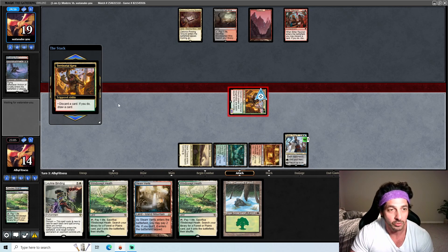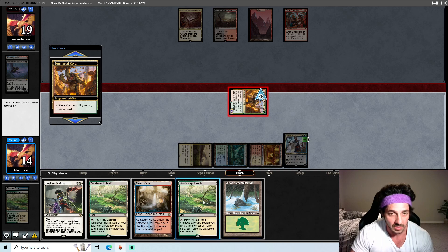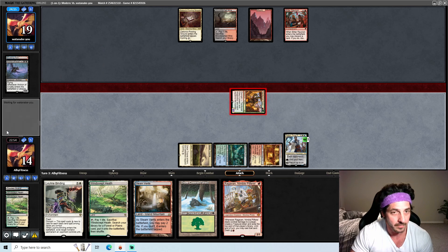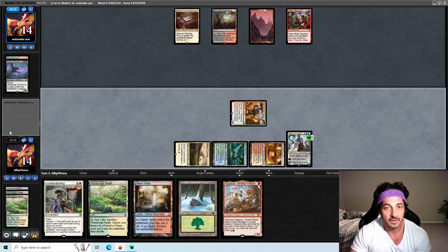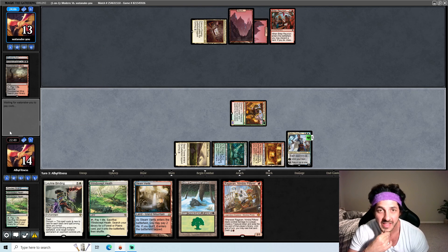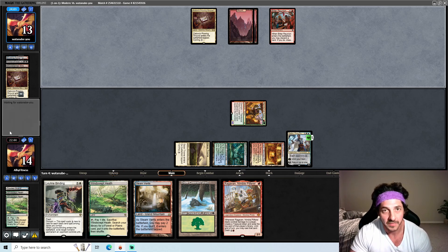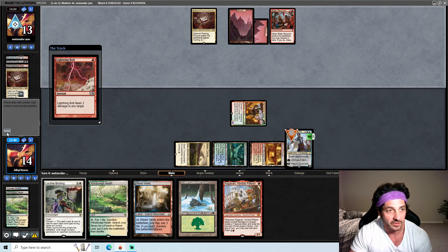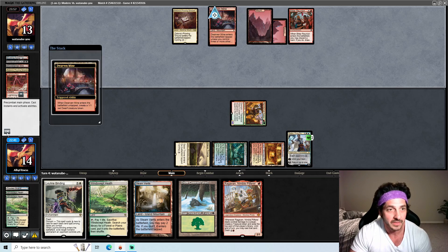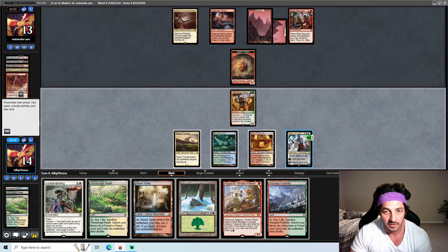I just noticed what they have in the graveyard — we can always just bounce that. Let's discard. This is gonna be a problem. They could be looking for something; that's why they're cycling lands. Alright, so they're going after the Teferi — they definitely see the Teferi as a big threat. You definitely want to keep our Teferi alive.